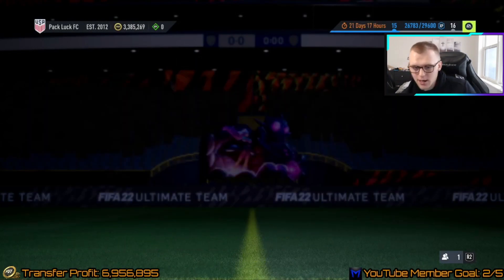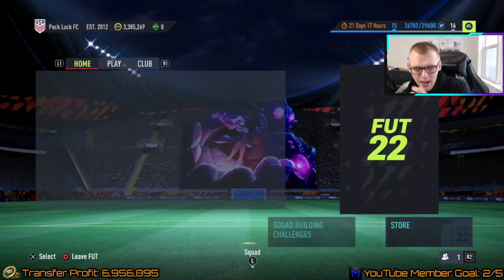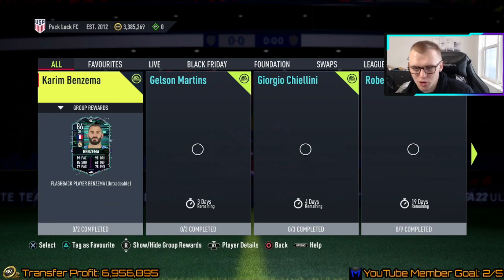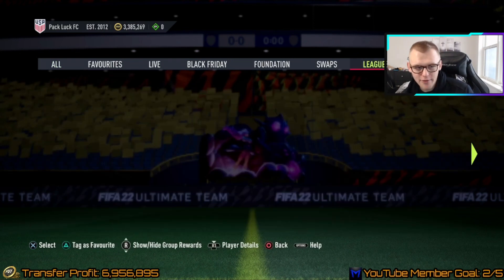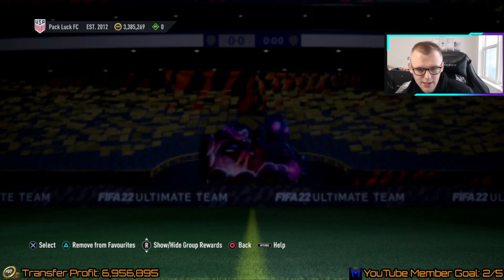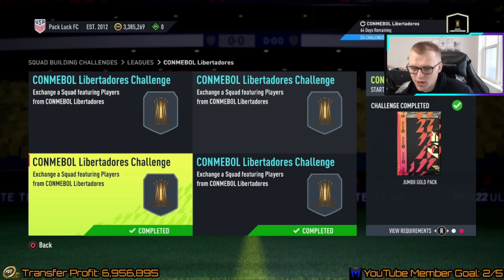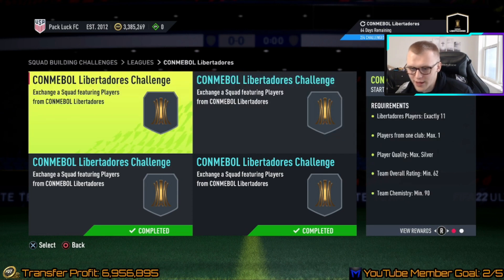Let me walk you through the lib SBC real quick if you wanted to do it. This is a great way to make coins too — I'm going to have a league SBC video in the future. You get a rare mixed players pack at the end which is really nice, then you get a gold players pack, a jumbo gold pack tradable, an electron players pack, and a jumbo silver pack, so you get a lot of good things back.